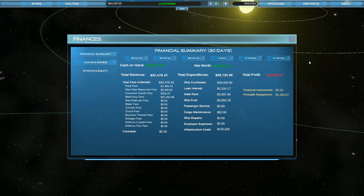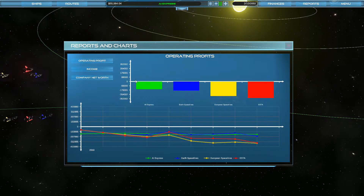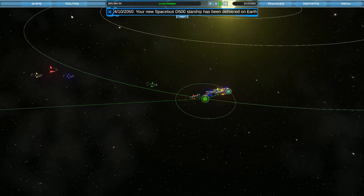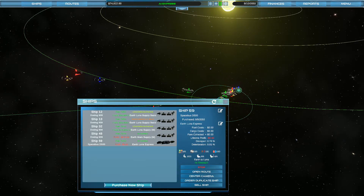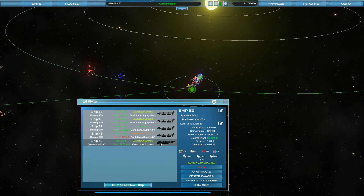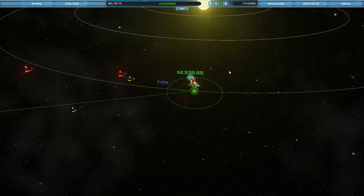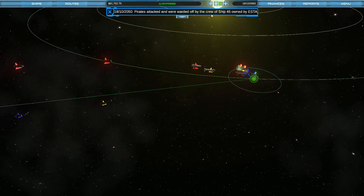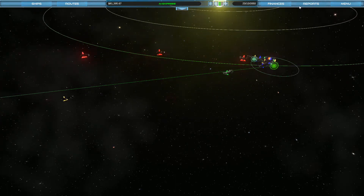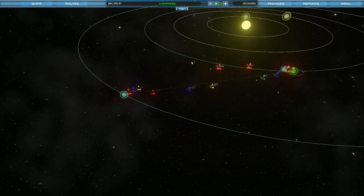Let's bounce back to the report and speed this up a bit as we wait. I want to see if we're going to be the first ones to break through. The new space bus has been delivered — let's go ahead and start it. It looks like we're already turning over good profit there. Pirates attacked one of our ships! We're still not breaking even but finance-wise we're doing great — 28,000 in profit. If we want to get another ship going, let's get some colonists transported over to Mars.